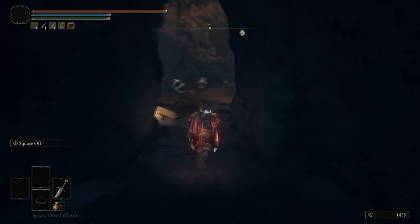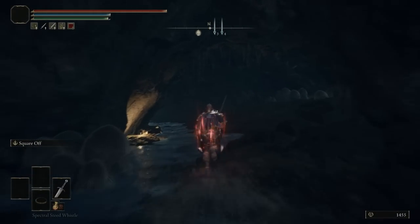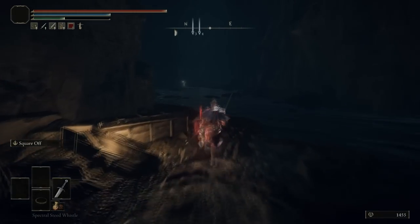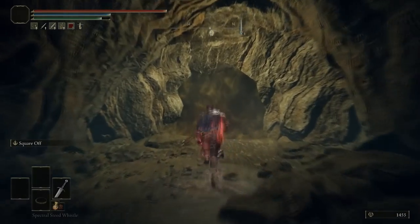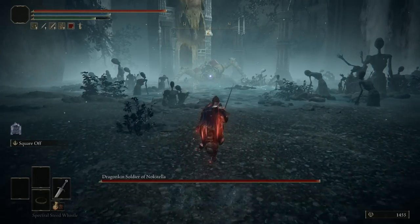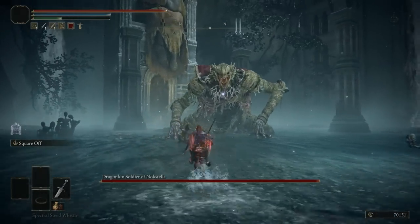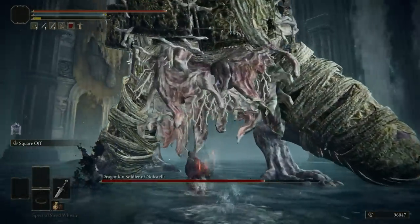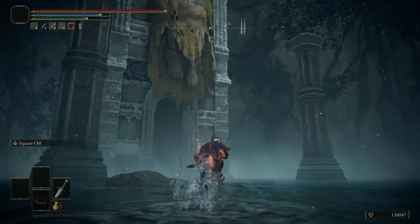Exit the Lost Grace and continue towards the west. Pick up any loot in the large room, then continue northwest. Take a right, continue along the path, take a left, and go all the way until you reach the Mist Door. Interact with it and take out the large boss. This boss isn't too bad — I tend to stick near the groin area when attacking, which keeps me alive. Once defeated, you will be rewarded with the Frozen Lightning Spear.